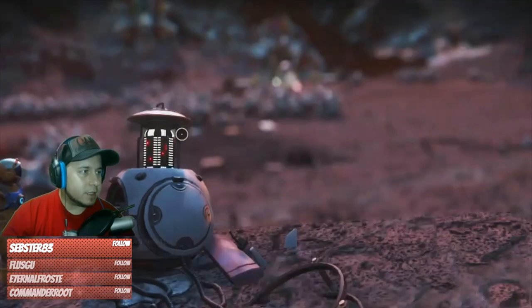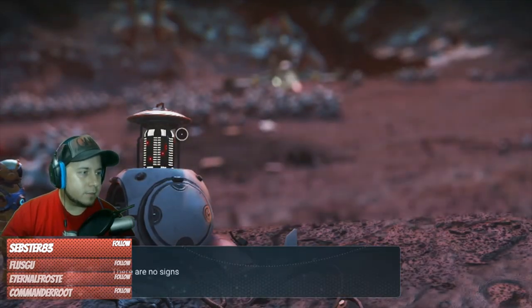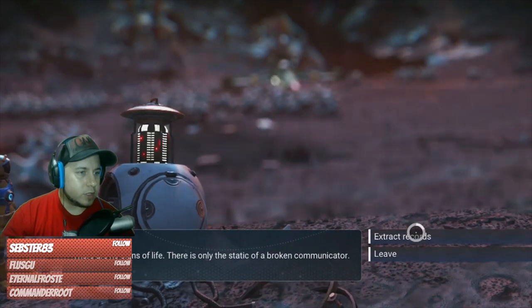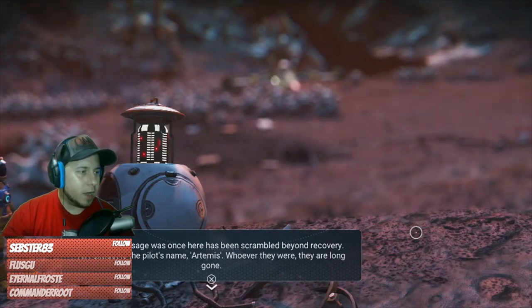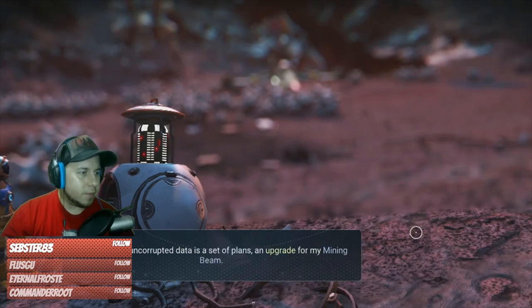Alright, this thing is now repaired so we can get the signal. There's no signs of life — there's only the static of a broken communicator. Extract records. Whatever message was once there has been scrambled beyond recovery. I'll extract this pilot's name: Artemis. Whoever they are, they are long gone. The only uncorrupted data is a set of plans to upgrade for my mining beam.